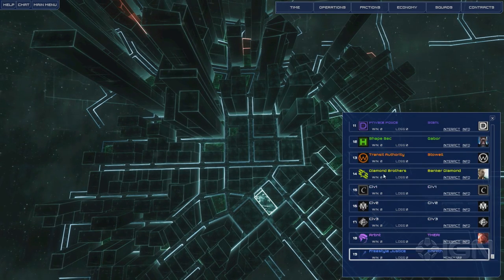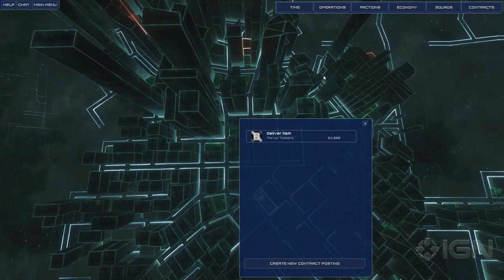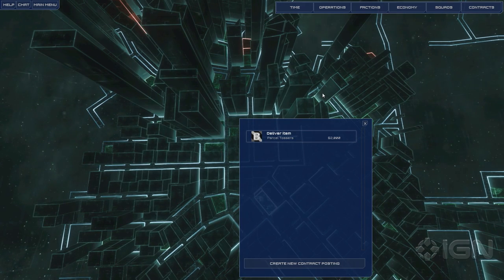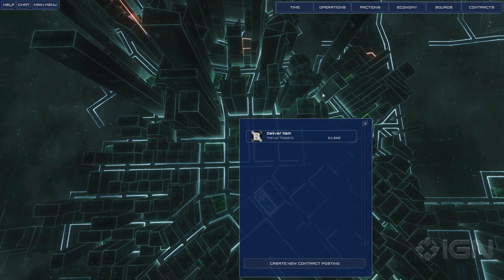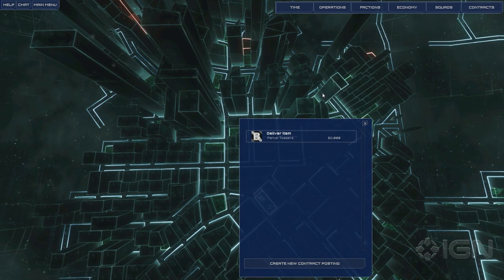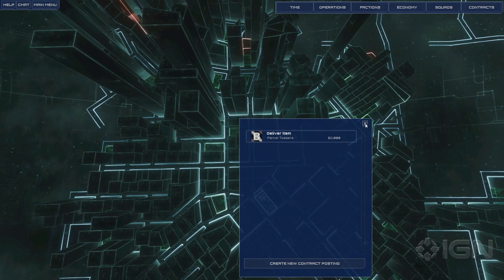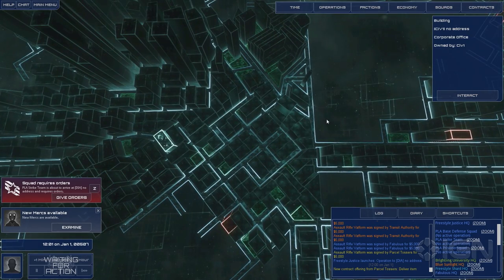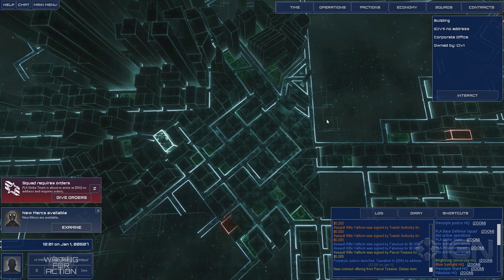What does keeping these factions happy or mad do for you? You can take contracts from the different factions — Parcel Tossers will give you contracts to deliver stuff, for example. Factions will also annoy one another dynamically — think Alpha Centauri, not pre-scripted missions. If you want to ally with a faction, you might like their ideology. They all have different philosophies and approaches to dealing with the incursion force. You ally with them, share money, maybe get some units, and gain access to parts of the city they control.